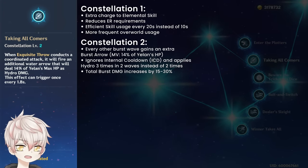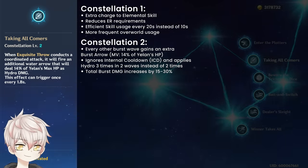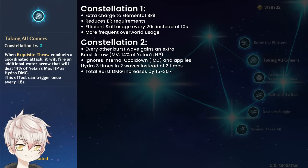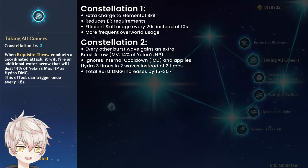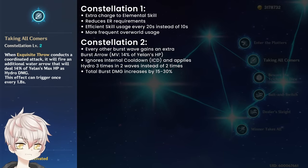C2: every other burst wave gains an extra burst arrow set at a flat 14% HP. This extra burst arrow ignores internal cooldown, so her burst applies Hydro three times in two waves instead of two times. The total burst damage increases by 15 to 30%, which is lower if you have a higher burst talent level since this constellation arrow is fixed at 14% HP.